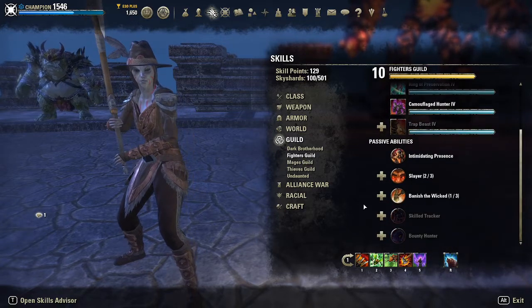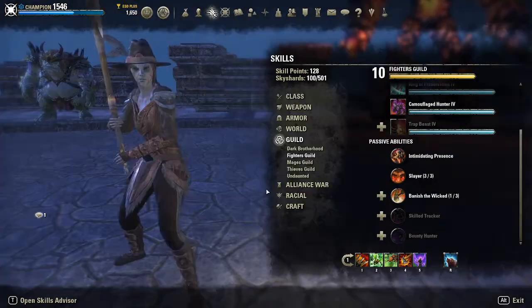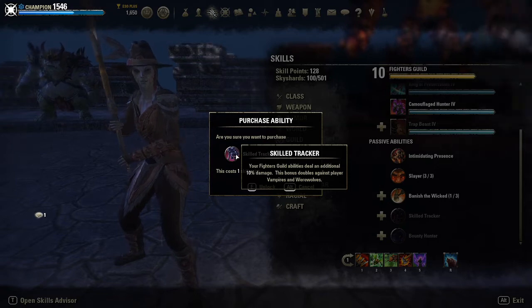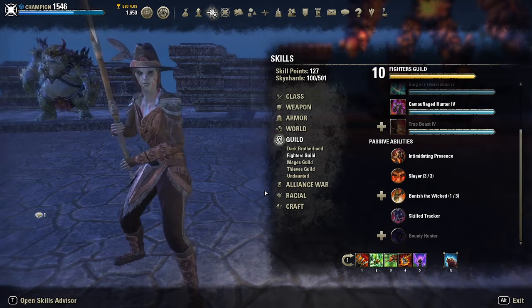At Fighter's Guild 7, we unlock the 3rd rank of the Slayer passive as well as the Skilled Tracker passive, which increases the damage of Fighter's Guild abilities by 10%, and doubles that damage against Player Vampires and Werewolves. This is just a good passive — 10% damage is straightforward and powerful. This skill line is straightforward, and that's what makes it so powerful.